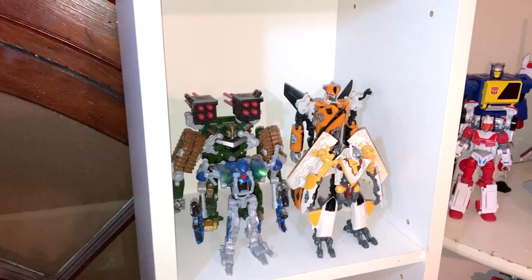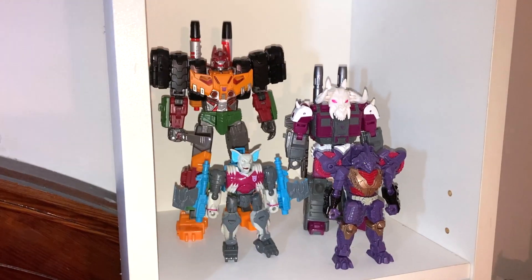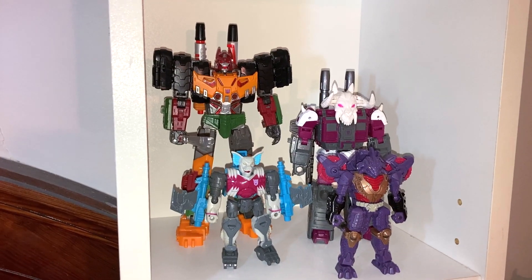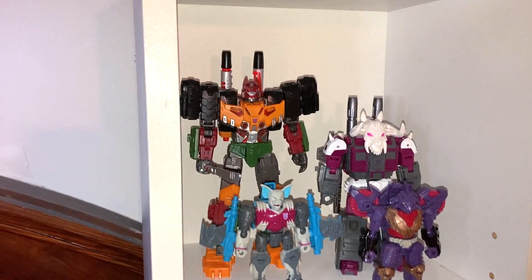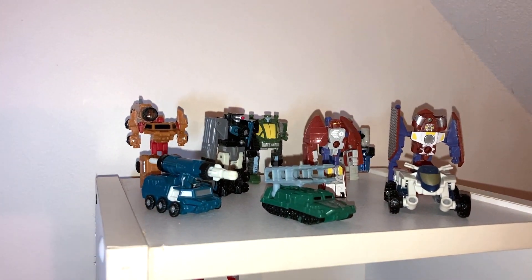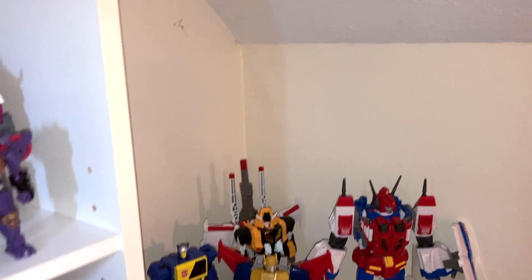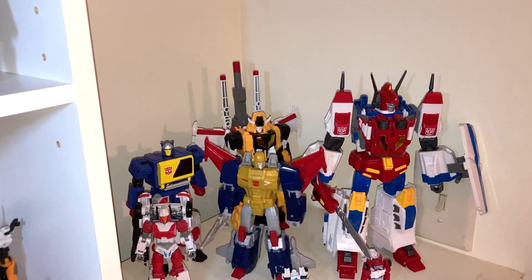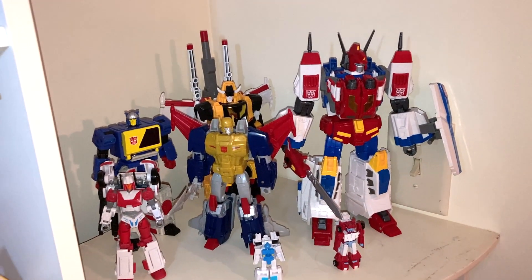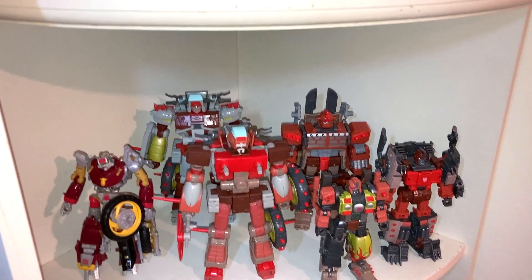We've got the Decepticons from the movie toy line up here, and then I moved my Pretenders back over here — they just look better on a smaller shelf. Obviously switched out the Hunt for the Decepticons Bludgeon for the new one. I think they look really good together. And then this is where I ended up putting the rest of my Armada Minicons, the ones I didn't have a good spot for. Now this shelf — which was previously the Scramble City shelf — has the Japanese Autobots on top where they get to spread out a little more and you can actually see all of them. Got my Junkions here, and obviously added Trashmaster.